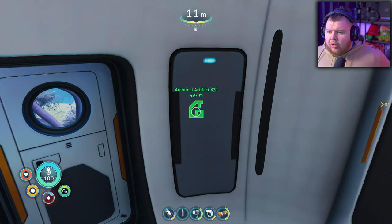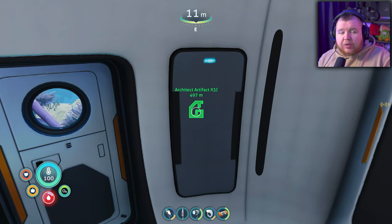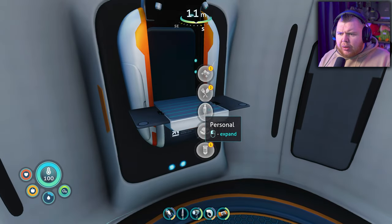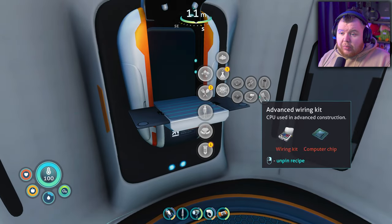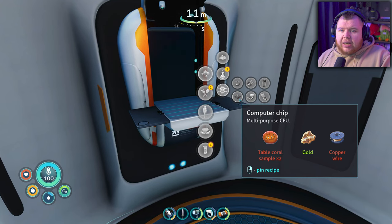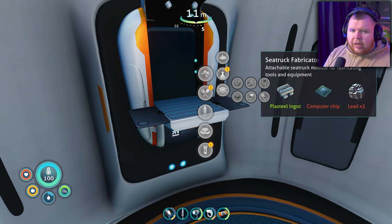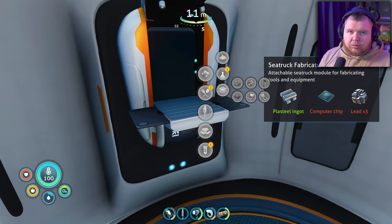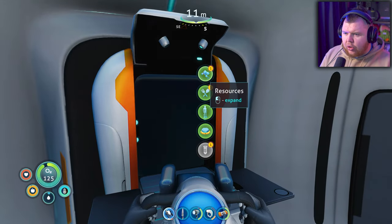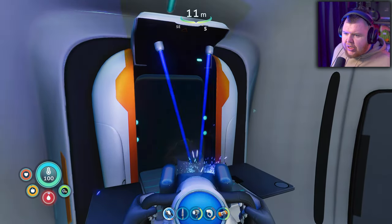RT artifact - 497 meters, that's pretty deep. I'm looking by the way - I was trying to work towards a computer chip so I can get this fabricator thing. Let me go get some table coral, copper wire, and some lead, and we're going to build this sea truck deal. I was so close - I need some water, look how close I am to dying of thirst.